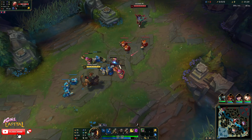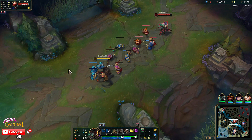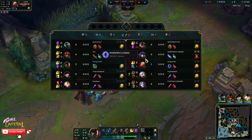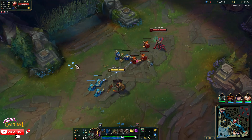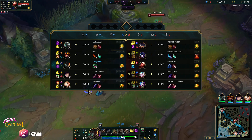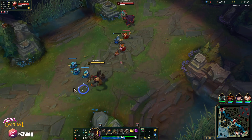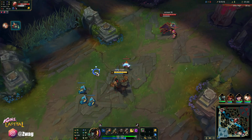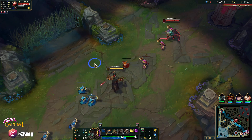We get First Strike on him for free money. I think I'm going to go Triforce as my mythic. They have a fairly beefy team so I don't want to go full crit for burst because I think they'll survive burst. I want to be a fighter — do like Triforce, Sterak's, maybe some healing reduction if we need it.